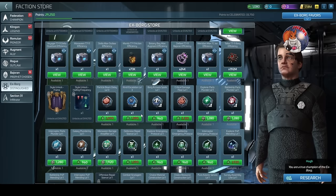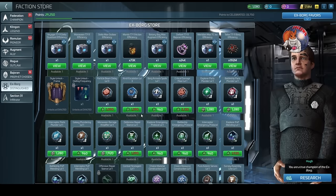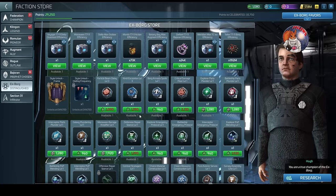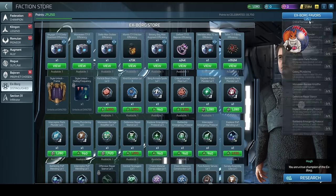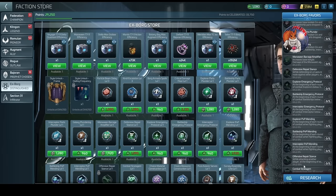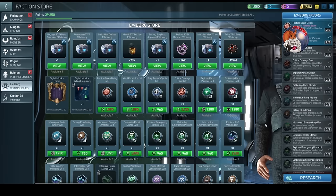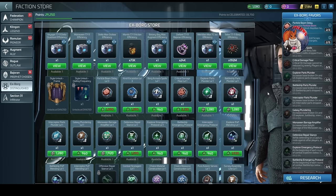I call them instant research because they don't take any time. There's a long list - I think there are 27 or something like that - an absolutely massive list of new favors. But there are three which are so important to you, and we'll talk about those three now.